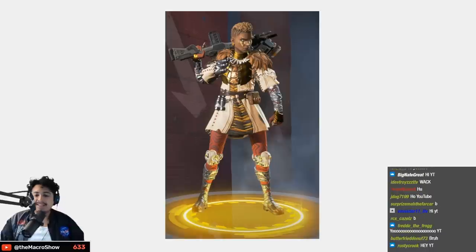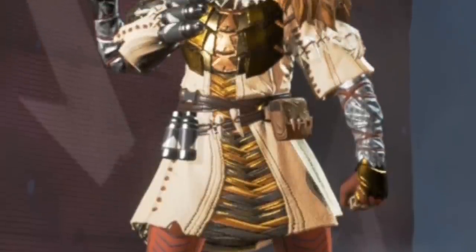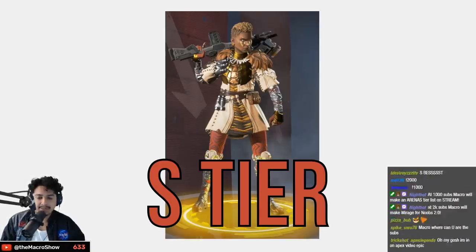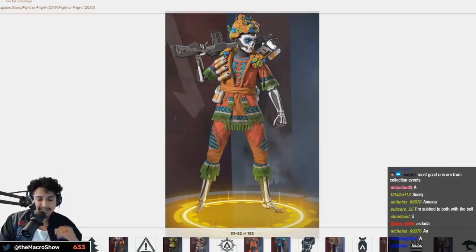The Outland Warrior is, in my opinion, Bangalore's first S tier skin. It just screams King's Canyon — it's got the feathers on the shoulders, her hair matches the feathers, the whole fit is very well designed. When you're rocking this skin you feel badass as hell. S tier without a doubt.